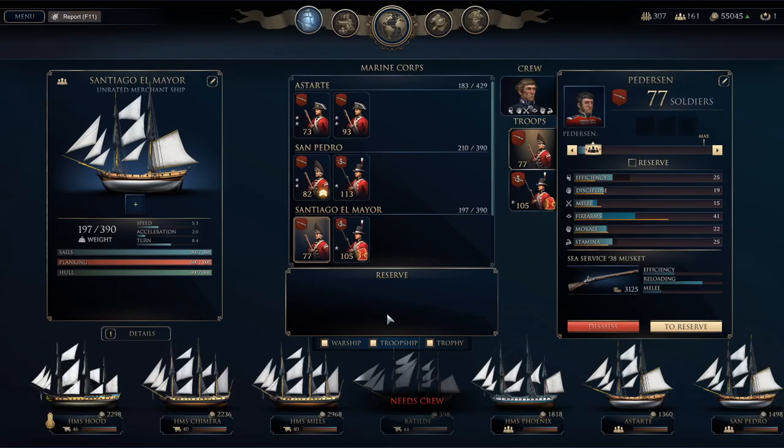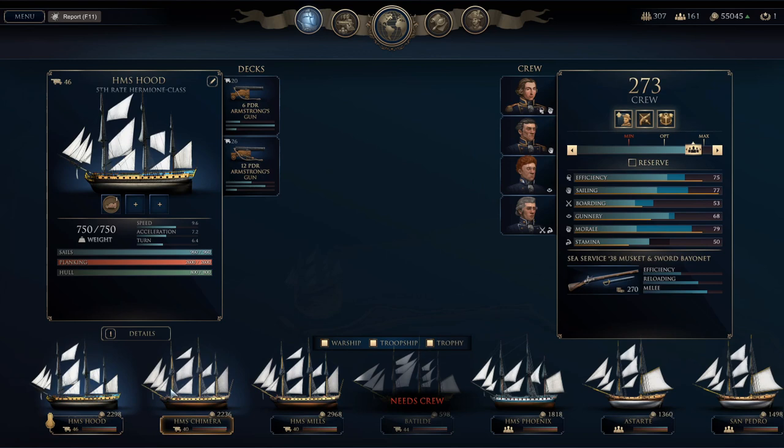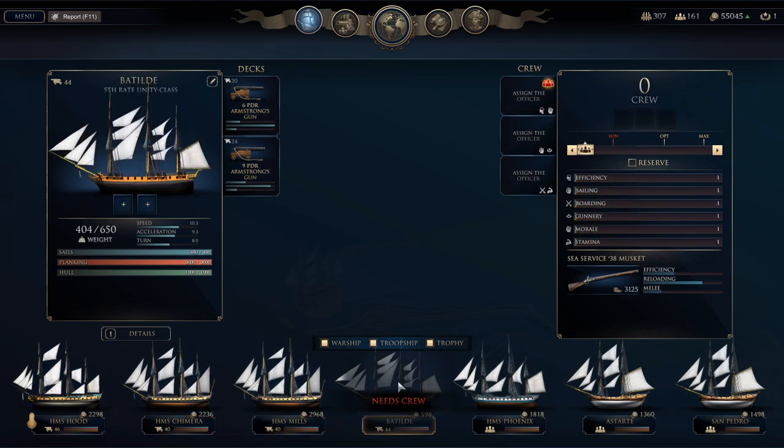Welcome back everybody to some more Ultimate Admiral: Age of Sail. We are ready to continue on with this British campaign. I'm working on my ships right now — got to take four ships into this next sea mission. We've got the HMS Hood, the Chimera, the Mills, and we just captured the Batilde. We're going to name this one for our mascot Nelson.